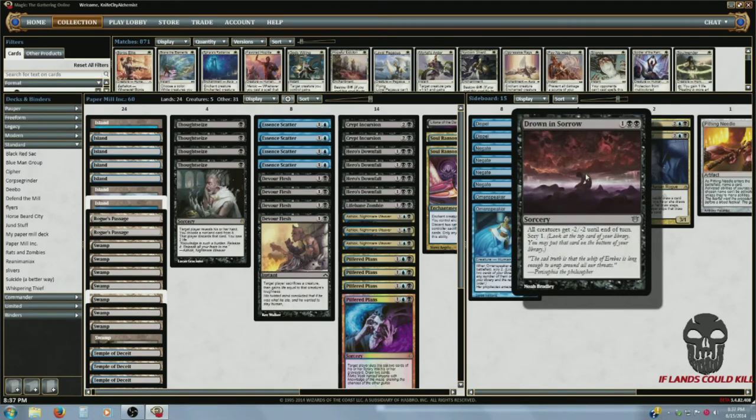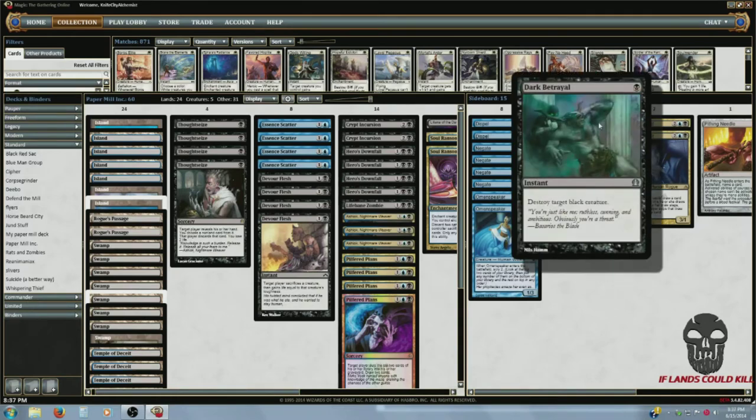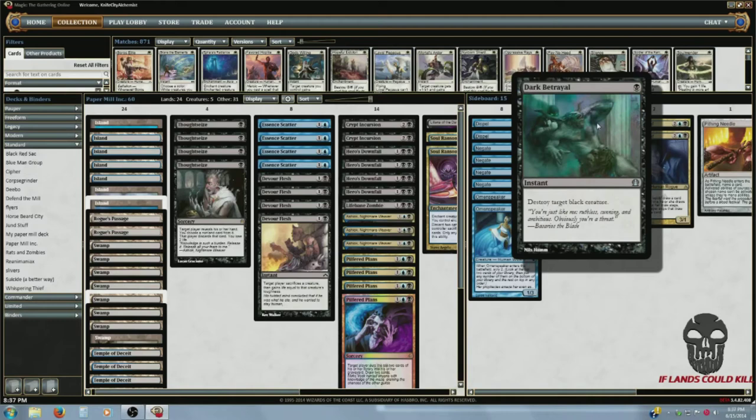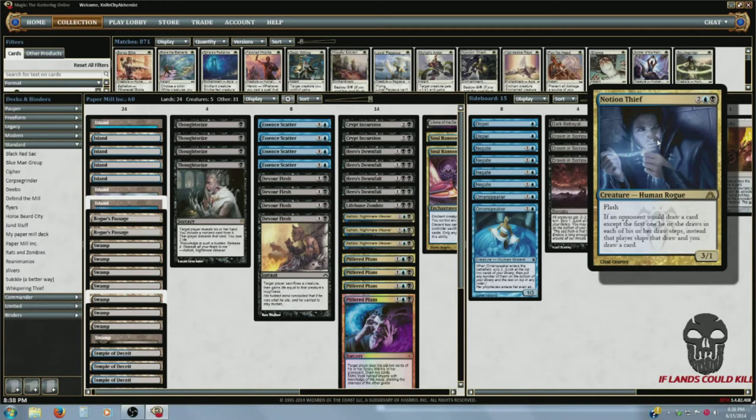Next we have Drown in Sorrow. This is an amazing card — all creatures get minus two minus two until end of turn, just sweeping the board of aggro. Also against that green-white enchantment deck it sweeps a lot of their stuff away. Also Dark Betrayal — I had more in there when mono-black was stomping the countryside, but I still think it's good. One mana instant to kill a Desecration Demon or a Pack Rat? Can't pass it up.